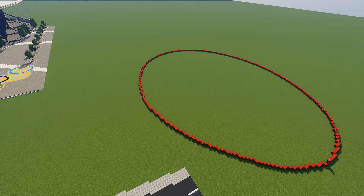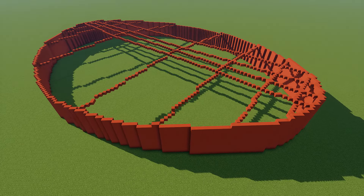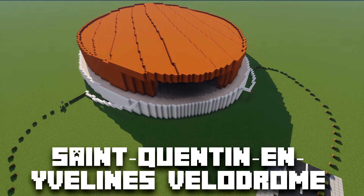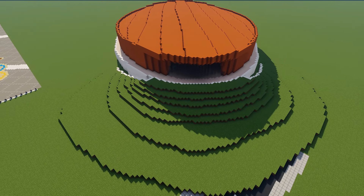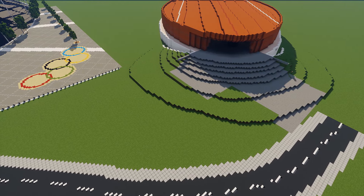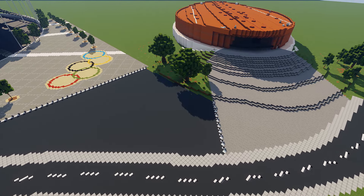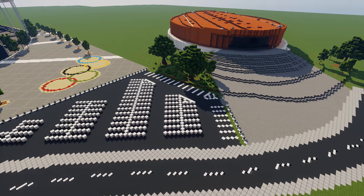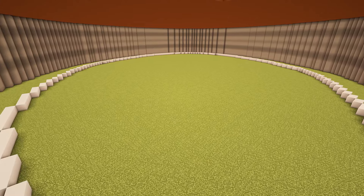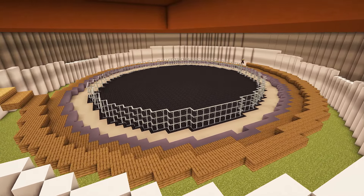Here we are going into the cycling venue — cycling is not a very much thought-about sport in the Olympics. I'm not even going to try to pronounce the venue name, out of respect for the people of France. This is the first venue in this video that actually has an inside, so you'll see me building the interior of this cycling arena. It's got a nice track where cyclists go around and race. I'm detailing the outside with a little parking lot and some trees around the arena to make it look nice.